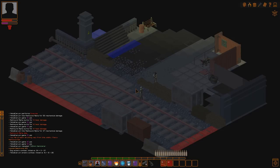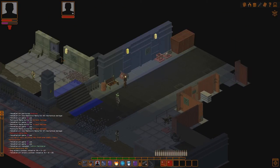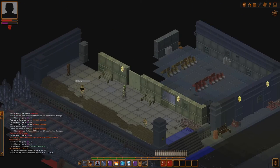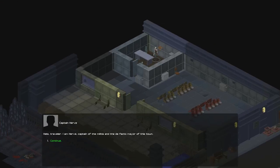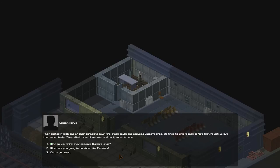Finally! God damn it. Why didn't the train stop here? Jeez. Man, I hope they didn't kill Buzzer. What's interesting here? Militiaman, commoner, lots of militiamen. Captain Herve. Hello, Traveler. I'm Herve, Captain of the Militia and the de facto mayor of this town. We're usually a friendly and welcoming community, but you've chosen a bad day to pay us a visit. You must have heard the reports of Faceless invading the core city by now, right? Well, we got our own problems with the Faceless here. They busted in with one of their tunnelers down the track south and occupied Buzzer's shop. We tried to blitz it back before they'd set up — that ended badly. They killed three of my men and badly wounded one.